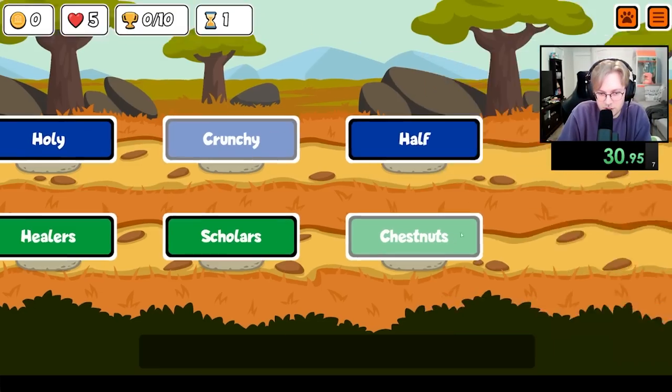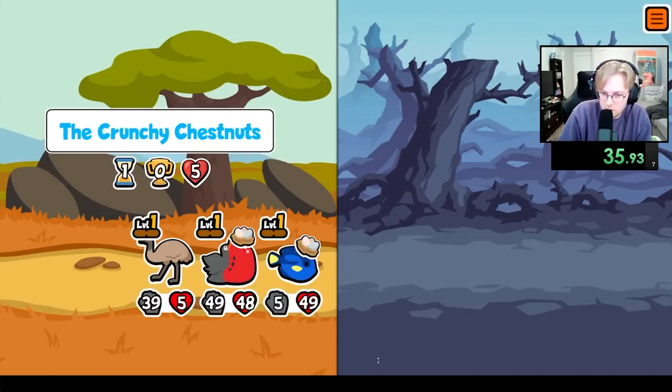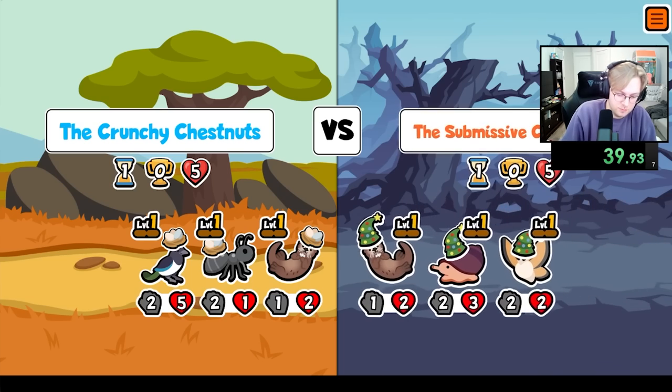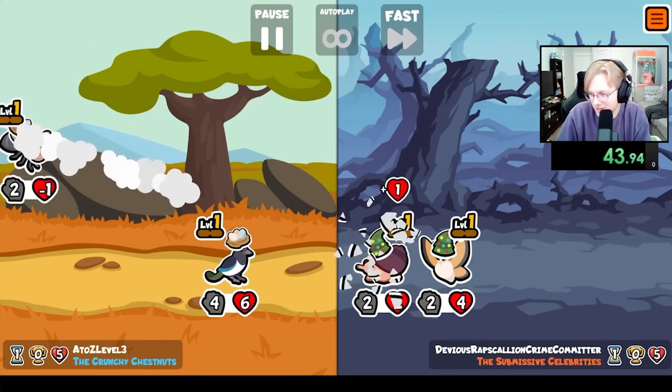But secondly, spending 16 gold isn't as hard as you think. You can go money build and have a Hammer Shark, or you can just have a slot for buying and selling pets, because buying a pig is 3 gold but you get 2 back. So spending 16 isn't that tough at all. But if my convincing isn't enough, I'll just let the games speak for themselves.